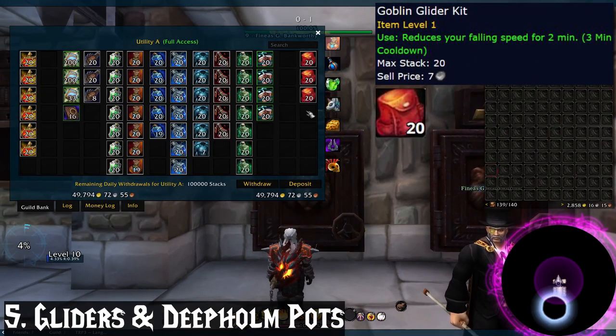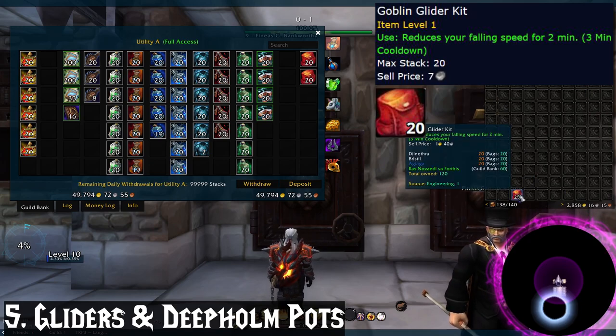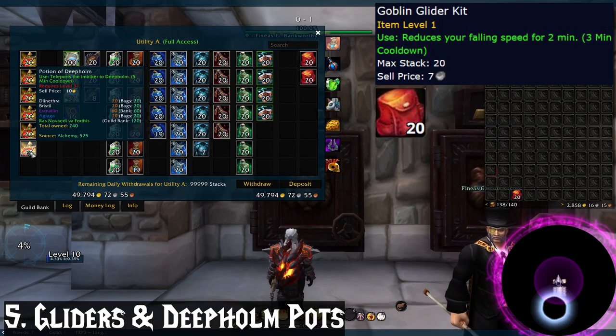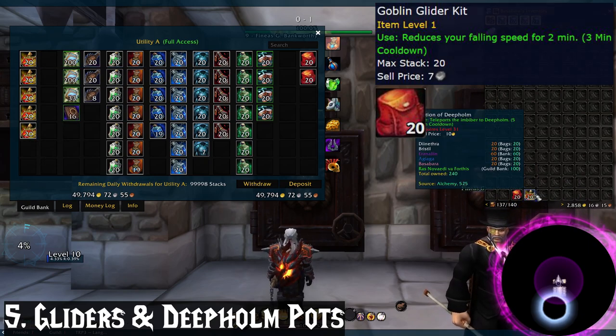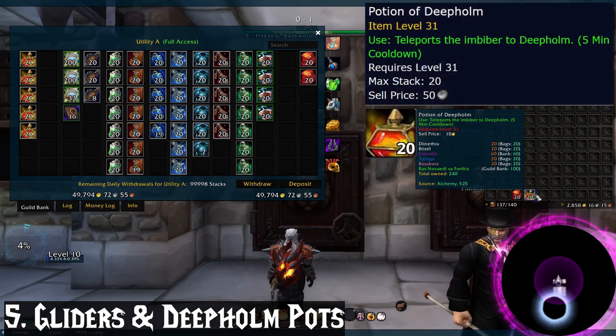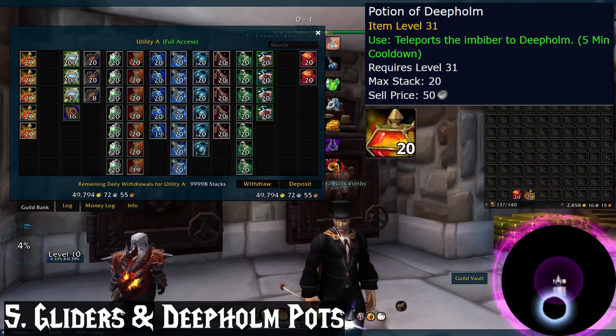As for what I keep in my bags, first: goblin gliders. I don't care what level I am — every alt has these and I even put them on my bars for quick access. You don't want to die to fall damage; that's just embarrassing. I also have deep home potions. These are like a second instant hearth and can be used once you're level 31. Obviously mages don't need these, but every other alt I have does.